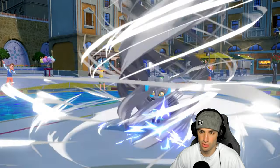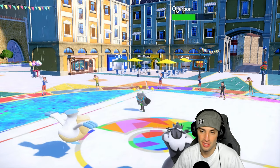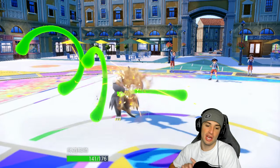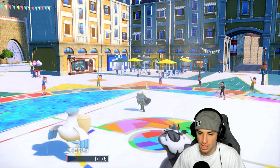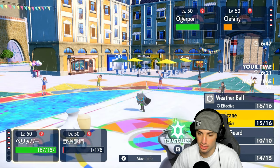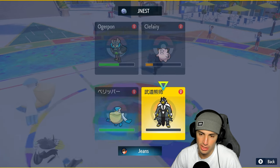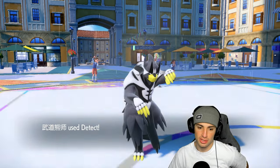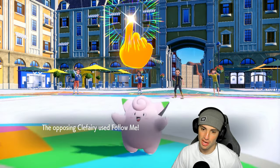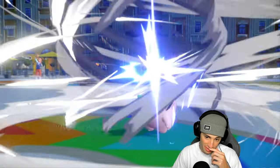We get lucky — Ogre Pon hits itself in confusion! They use Power Whip but Focus Sash saves Urshifu. These aren't bad turns at all. Can Hurricane KO? I think it can — I'll Hurricane into the slot and Protect Urshifu. They might go Follow Me with Power Whip again. I Protect, they do use Follow Me — no way they're targeting Pelipper, so Hurricane finishes off Clefairy. Bye bye Clefairy! And Urshifu's confused again — hits itself again!